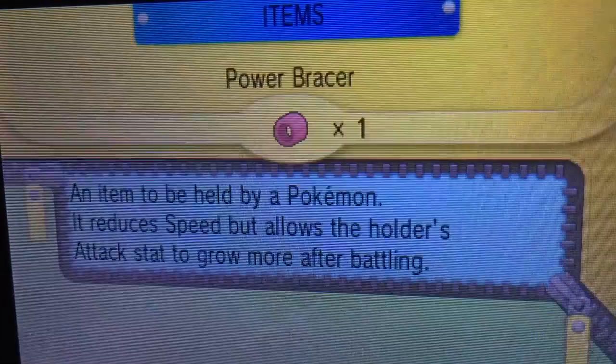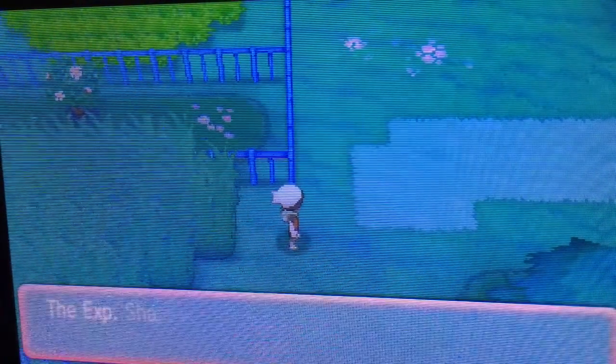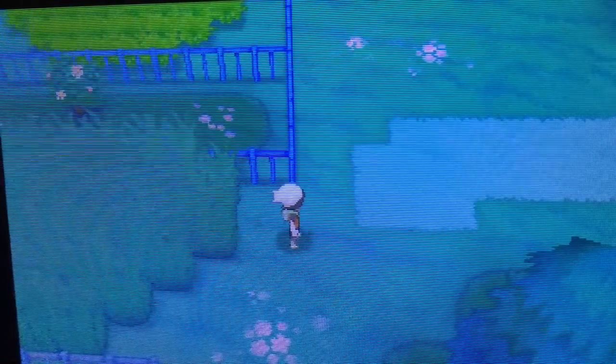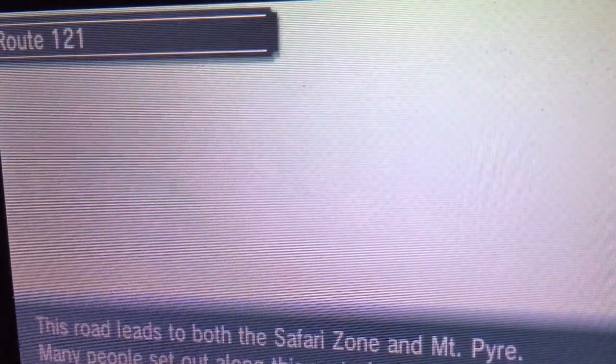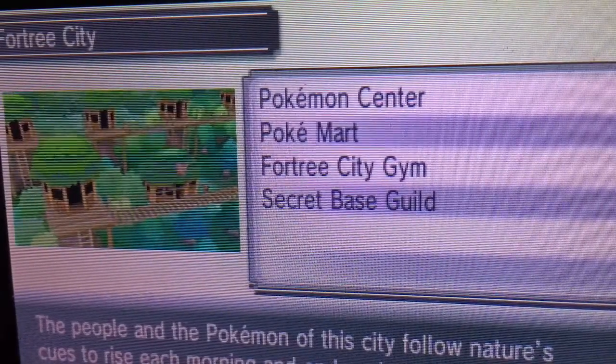Now I'm going to give Groudon the Power Weight. Turn the EXP Share on. To EV train, you need to go to Pokémon that give out HP EVs, so I'm going to head to Fortree City.